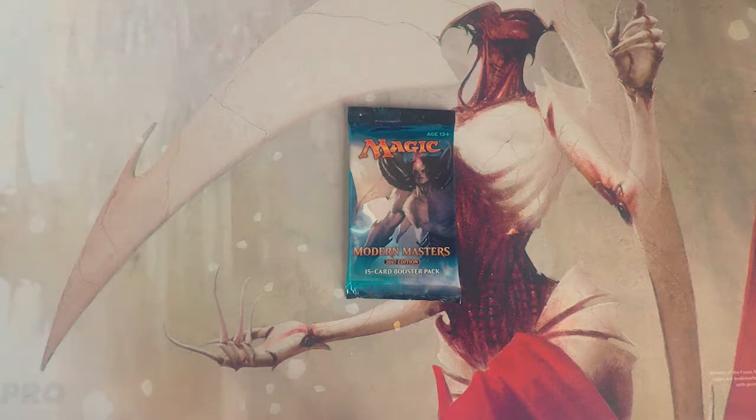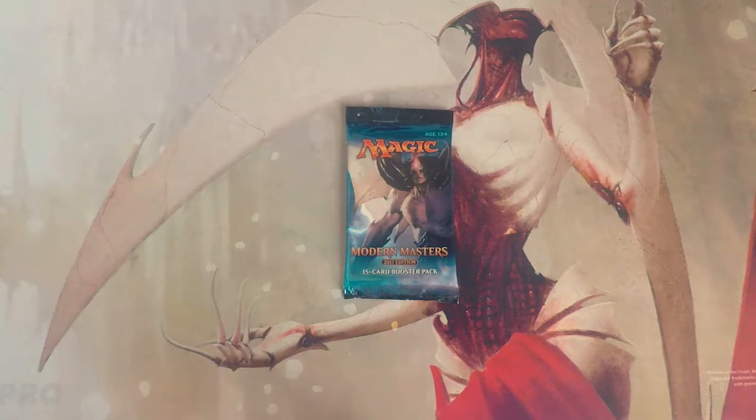This is the inception of the Crack a Pack series. There's lots of really good stuff in this set — sitting at the top we have Liliana of the Veil, Cavern of Souls, all of the fetch lands, Snapcaster Mage, Tarmogoyf — endless value. Hopefully we get something great in this pack.